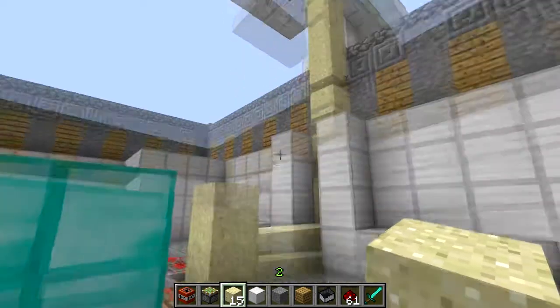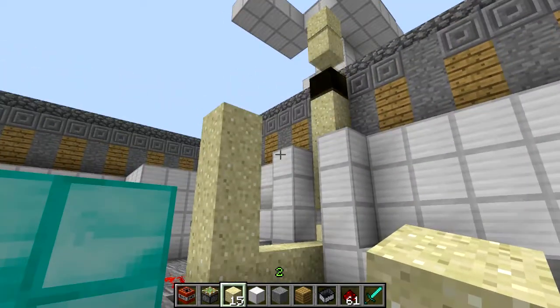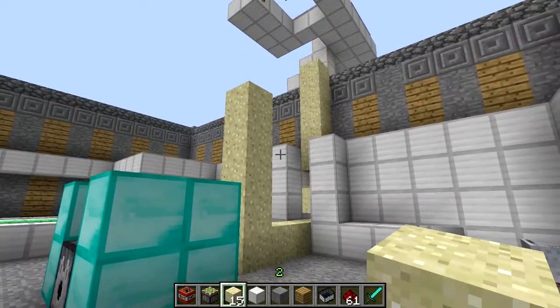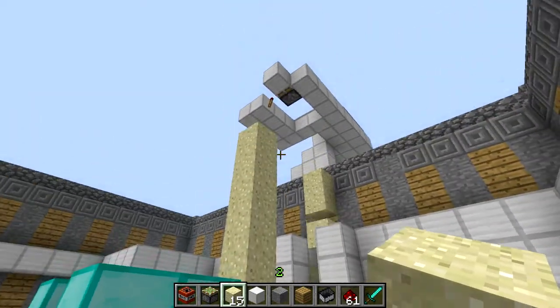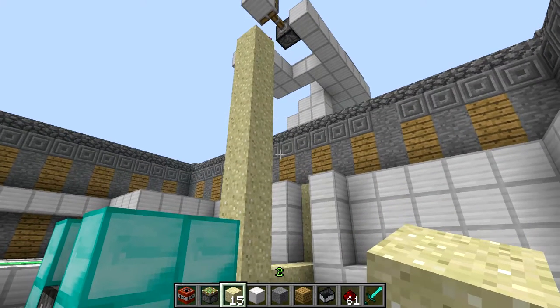And the power fails to work, the minecart then goes to the detector rail, triggering the sand tower 2000 to the sand, and ascend again at the sand tower 3000. Then, after it reaches that piston up there, two blocks fall to a pressure plate, spawning a friend.